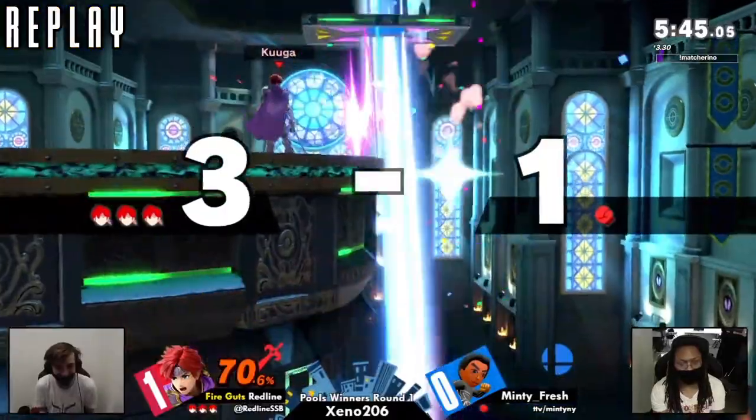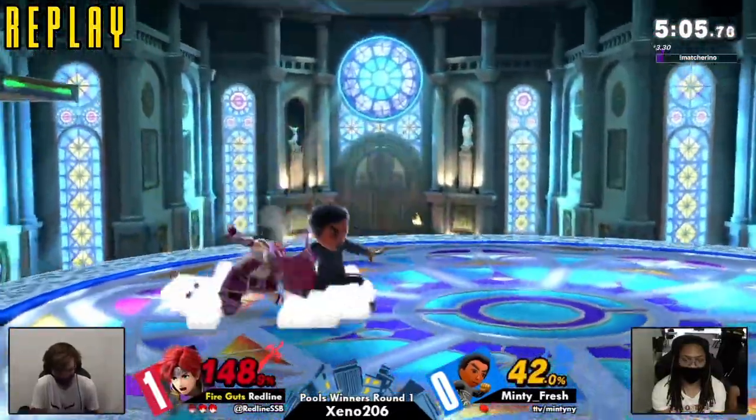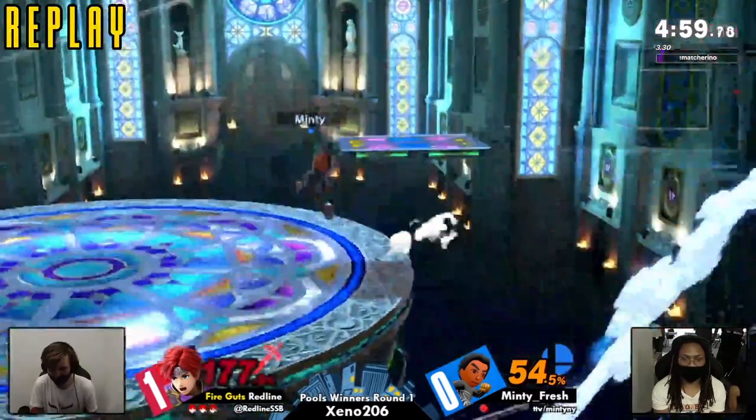Roy is quite a fast character, able to put himself in these positions — not that Mii Brawler isn't, Mii Brawler is also crazy fast. Very difficult for both characters to set up a wall. We saw them playing a lot by getting the other to the ledge, and then it's kind of hard to ledge trap the other.